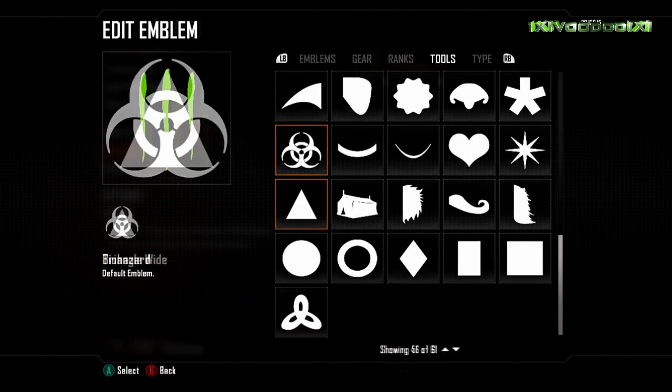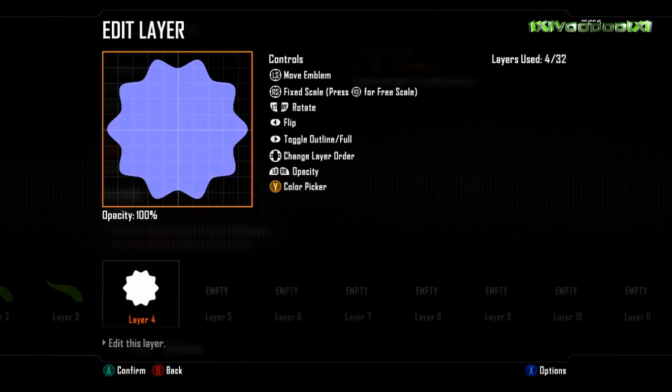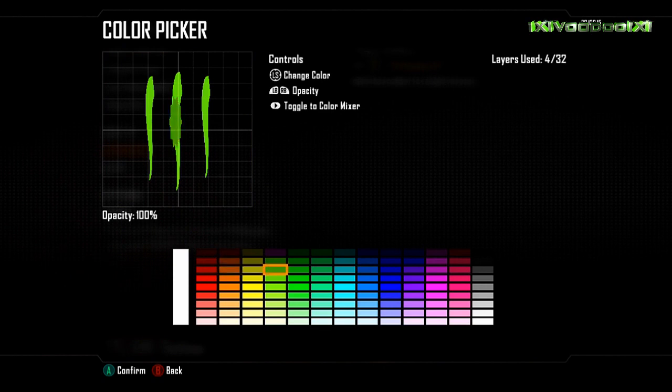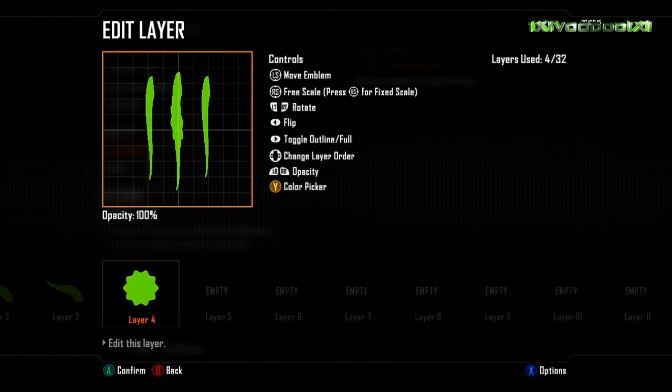I haven't had a lot of time with the game - it didn't arrive until late for me. I pre-ordered it and it didn't turn up so I had to go find a copy. There was an unboxing video you can check out if you want. Now, first of all, let's go over what you're going to need for this emblem.